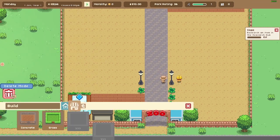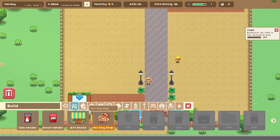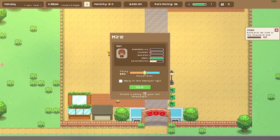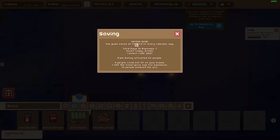Research is moving along. Let's talk about shops — we got a hot dog shop, so let's start working on getting ourselves some money. Let's get the first of many shops placed. Day one — the game saves at the end of every calendar day. Total days in business: one. We lost a little money, but that's probably because I kept building. Four people could not fit in the buses, and one felt ticket prices were too expensive.